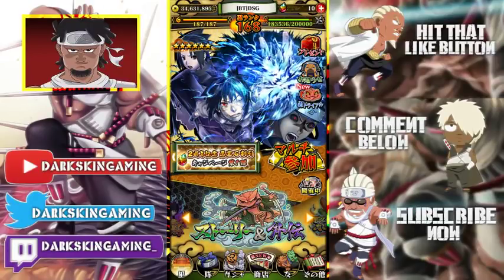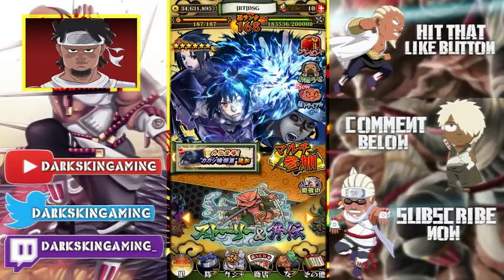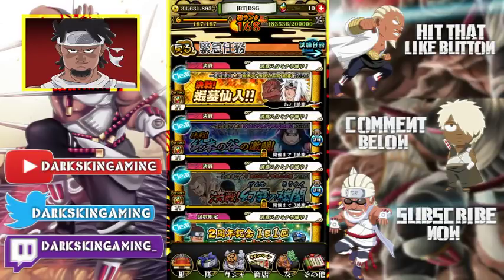What's up guys, it's your boy dark skin and today we're going to be going over a way for you to get free dupes. A lot of people with this update coming out are going to be trying to pull for Naruto and Sasuke and wanting dupes for those units, because the chance of pulling multiple of them is slim to none — it's almost impossible.